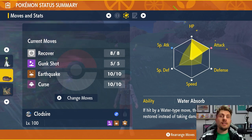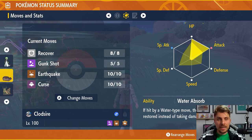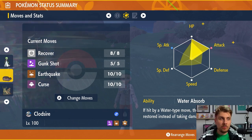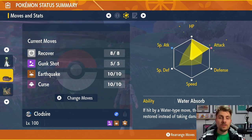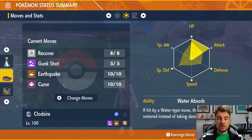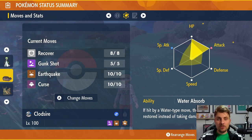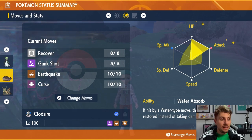Once you are cursed up, start launching Earthquakes. When you Terastalize you're going to do huge damage to the Pikachu and pick up a knockout pretty easily. It's a bit slower, but it's a consistent build where you'll be able to farm through these Pikachus and get the great item drops this event gives us.